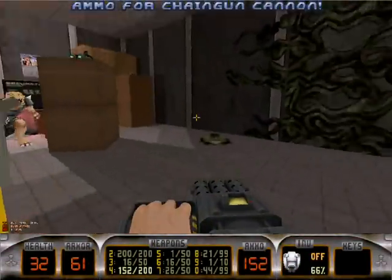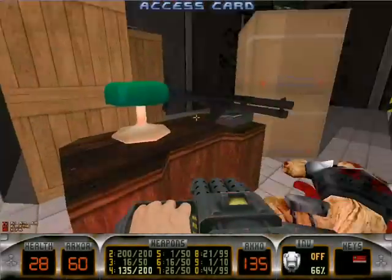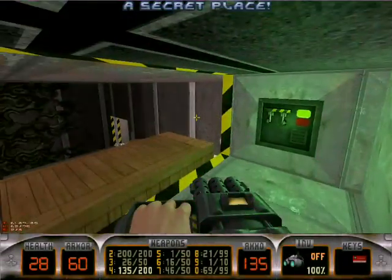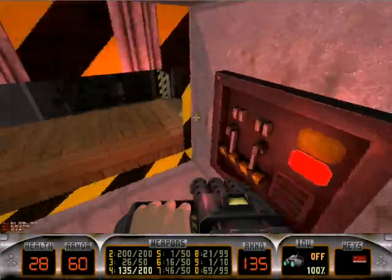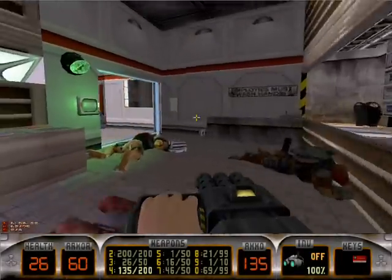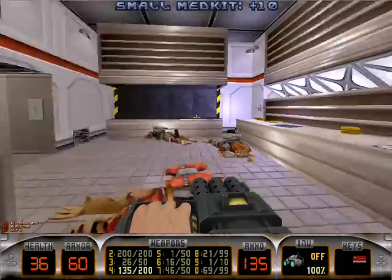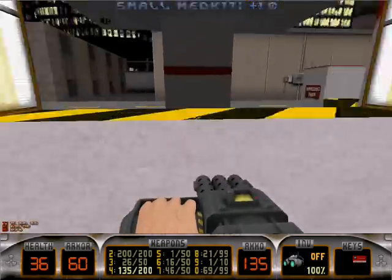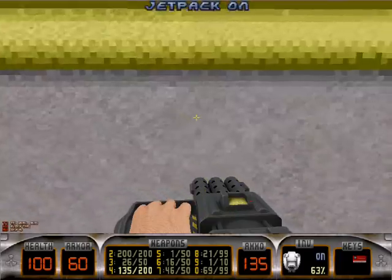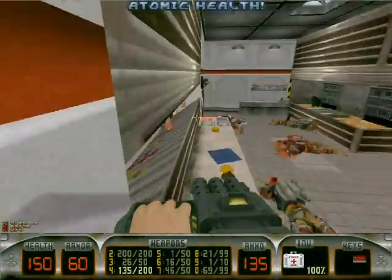Oh god! Pipe bomb reversal! I'm gonna die! Up here is secret number two. I need some health, so let's get some health. Press that to disable the force field. Alright. It pays to know secrets.